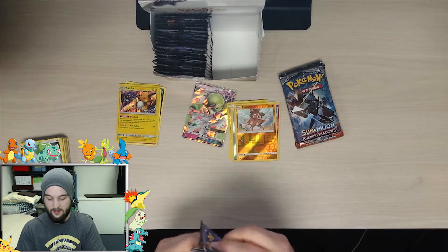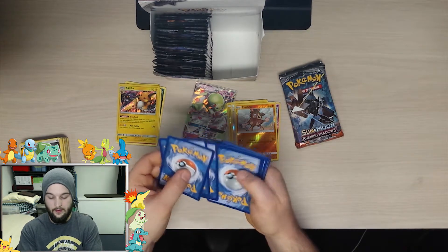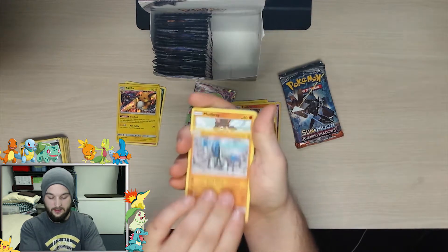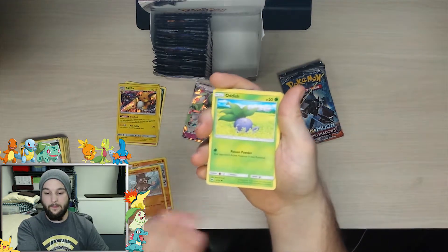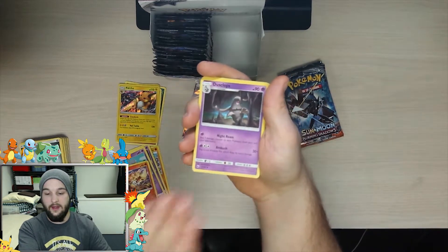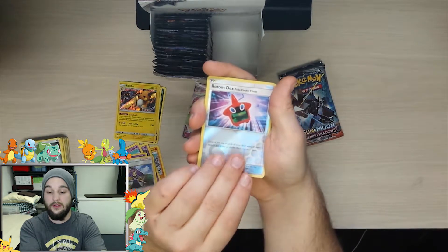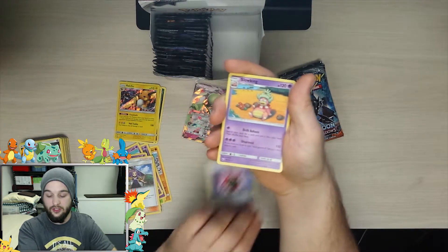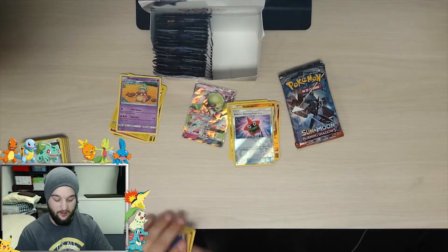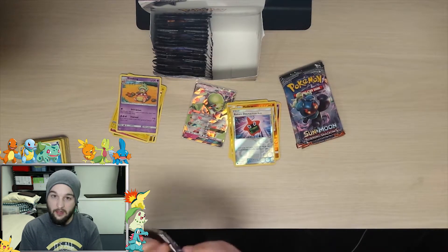Oh, we got a Sawk in this pack. Let's see: a Sawk, Mudkip, Oddish, Dab and Dusk, Espurr, Simisear, Dusclops, a Comfey reverse holo, Raichu Rotom Dex, and the rare is Slowking regular rare. I'm really hoping for a secret rare — a Marshadow would be nice.